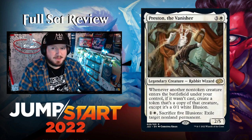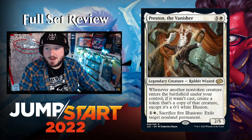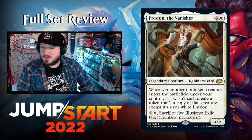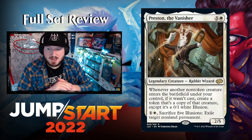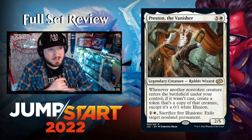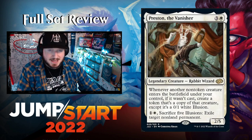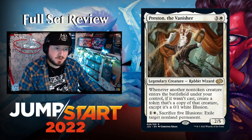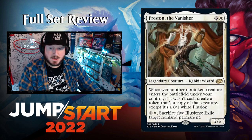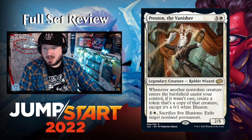The one everyone's talking about because the art is awesome: Preston the Banisher — two and a white for a 2/5 legendary Rabbit Wizard at rare. Whenever another non-token creature enters the battlefield under your control, if it wasn't cast, create a token that's a copy of that creature except it's a 0/1 white Illusion. For one and a white, sacrifice five Illusions to exile target non-land permanent. A blinked creature entering the battlefield wasn't cast, so you can make tokens of everything you blink.